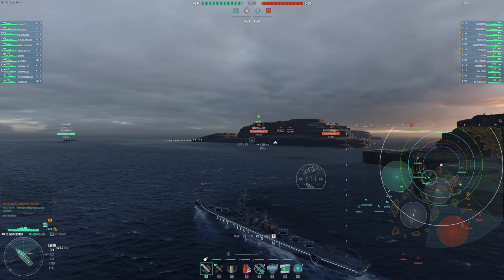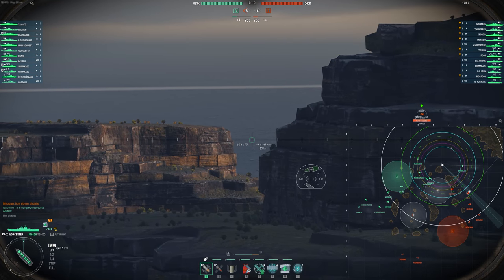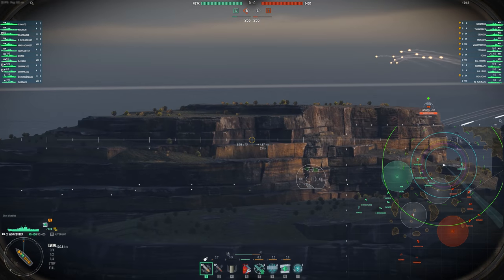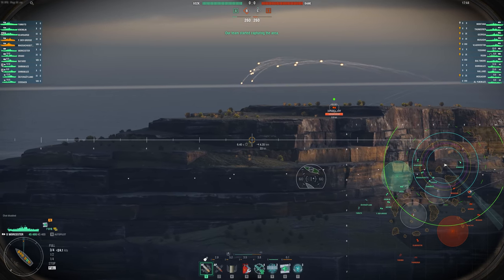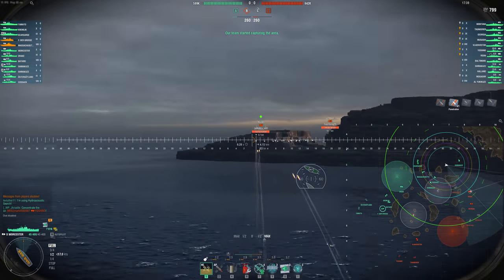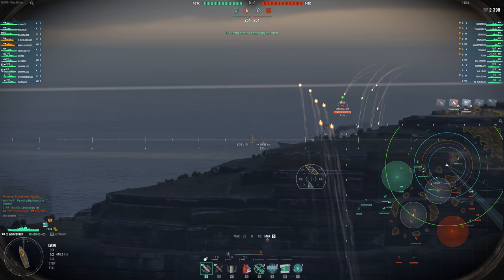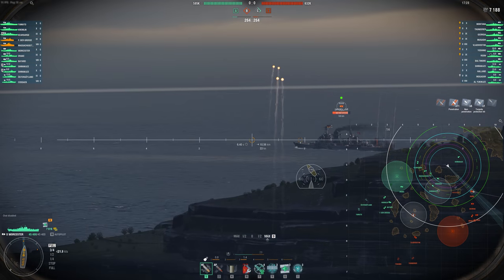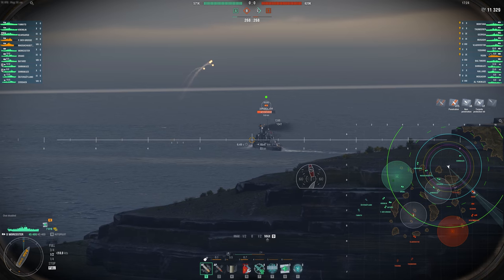Today we're taking a look at one of the ships I consider to be in the top tier of all ships in this game, and that is the Wooster. This ship has been out for a while, and honestly I thought it would receive some nerfs when it came out, but that hasn't really happened. This ship is just insane, and it really comes down to the fire rate and the ability to slot IFHE, so then you pen 32mm of armor. You just melt everything. The HE DPM is ridiculous on this thing.